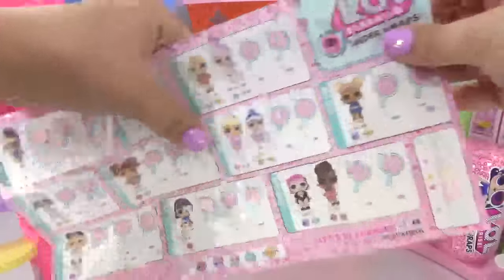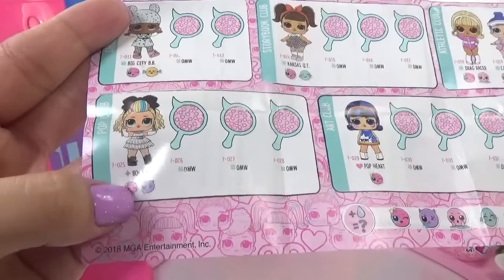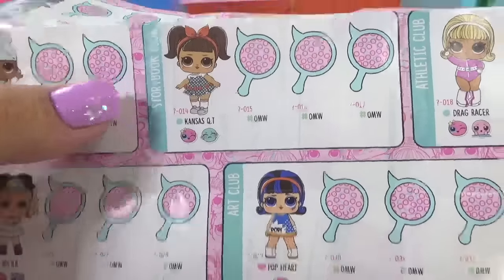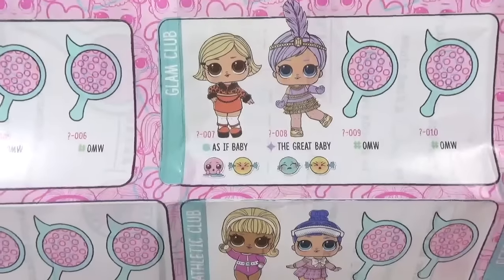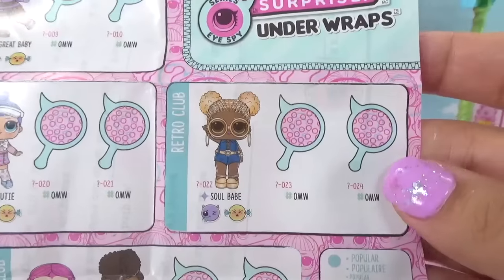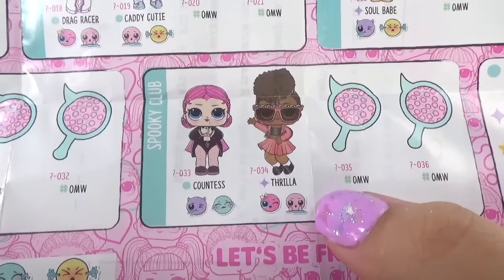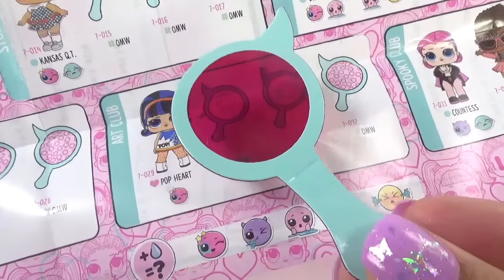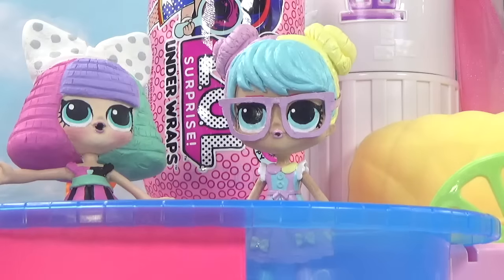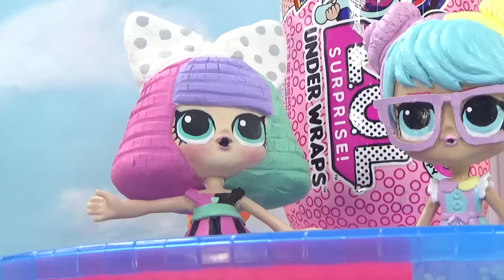Let's take a look at the Underwraps collector's guide. Our very first LOL Underwraps dolly from the Pop Club — we've got 80s BB. From the Chill Out Club, there's Big City BB. From the Glitterati, Bling Queen. From the Storybook Club, Kansas Cutie. From the Art Club, Pop Heart — and she's an ultra rare. We've also got As If Baby and the Great Baby from the Glam Club, Drag Racer and Catty Cutie from the Athletic Club, Soul Babe from the Retro Club, and Countess and Thrilla from the Spooky Club. With our decoder, we can find out what gender our next LOL babies are — there's a boy for the Art Club, so Punk Boy's not going to be the only boy anymore.